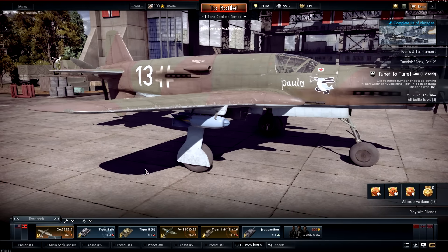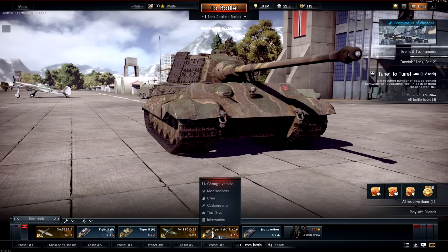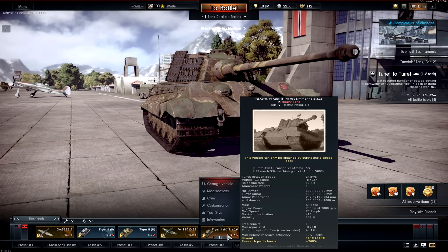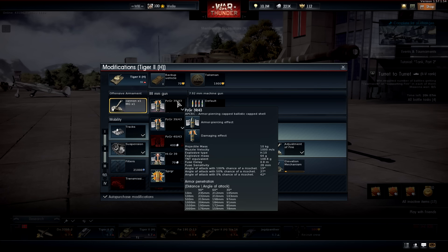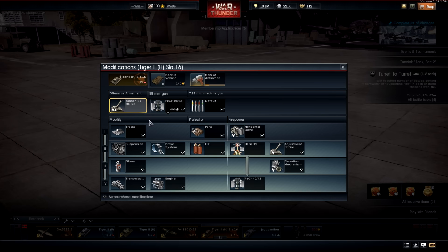I'd assume this thing is going to be very good in ground forces — let's hope I don't die too quickly so I can actually test it out. Before I do, there is the stat card. It's about BR 6.7 in realistic. It has many, many 88mm rounds. The armor is pretty much bang on the same as the normal King Tiger. Except the difference is you can eventually unlock the PZGR 40 rounds on the normal one, but on this it comes stock — so it's always fully upgraded, which is nice.